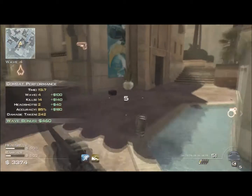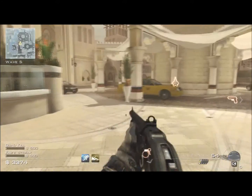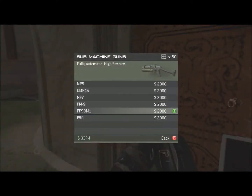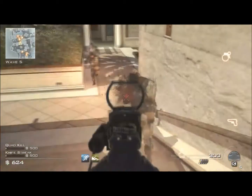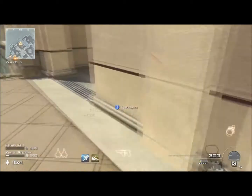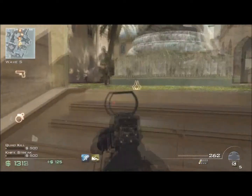My biggest tip: flashbangs are critical in this game. You'll see me use them again and again to escape difficult situations. It's only round five and I'm still rocking out with the Model - got shot in the back already, not happy about that. Here comes my favourite gun for survival mode - the P90. It is such a beautiful weapon.